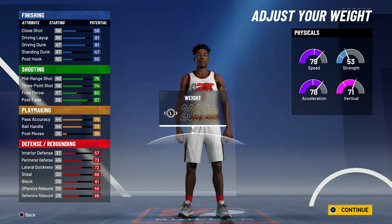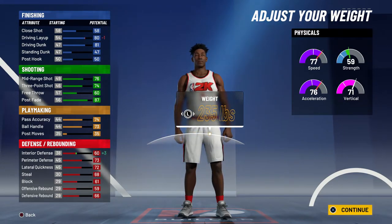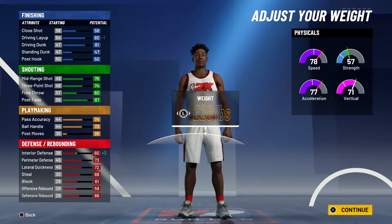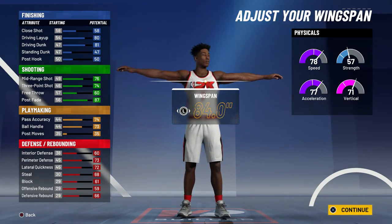For the weight I decided to go with 228 pounds because I wanted to go max weight but also be as fast as possible, so I went down until I got 78 speed and that lands at 228 pounds. If you want to use this build in the park and don't want to run the big man, I'd suggest putting your weight all the way down and then moving it up to gain a couple attributes as long as your speed doesn't drop. I just put it up so I can guard bigs.